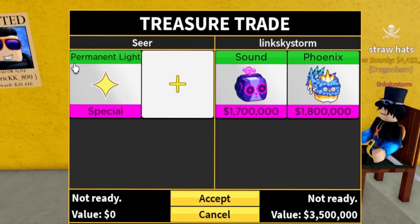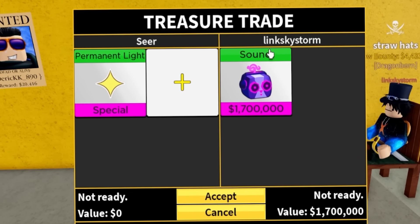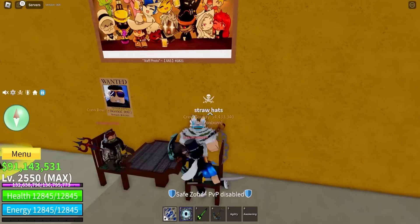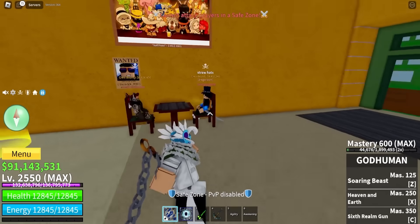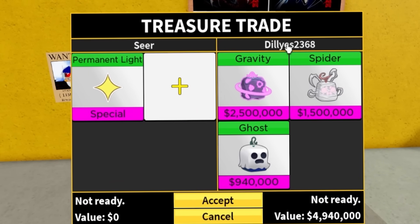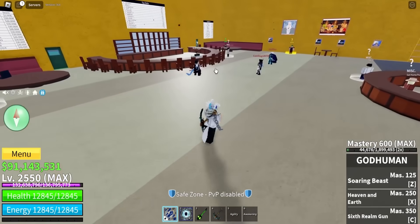Alright, we are in the next server. We have permanent light. Let's see what Link Skystorm has — a sound fruit. I don't think he wants permanent light, even though it will probably help him out a lot. And bro, he just yoinked my spot. This guy has gravity, spider, and a ghost — nothing good.